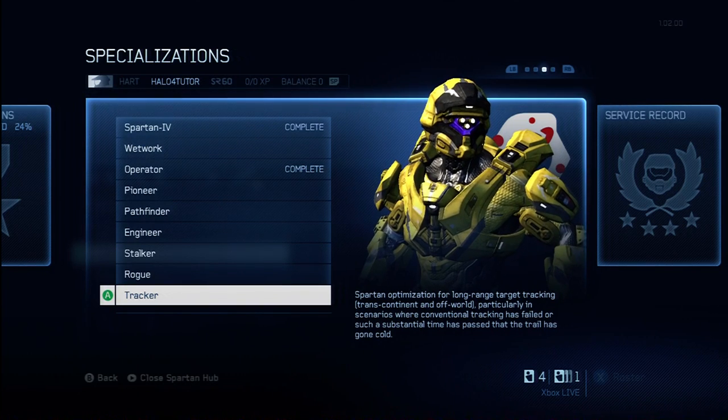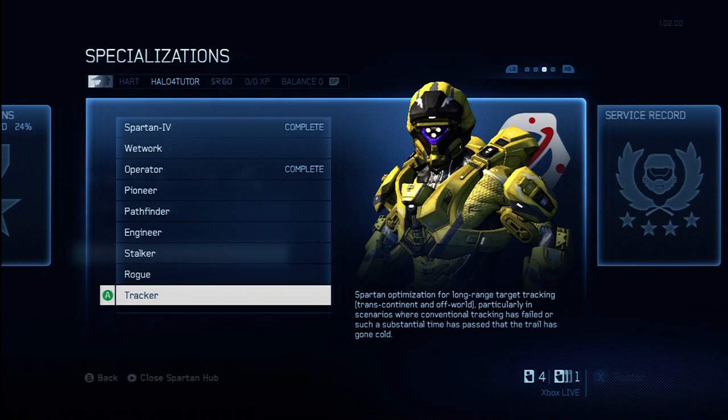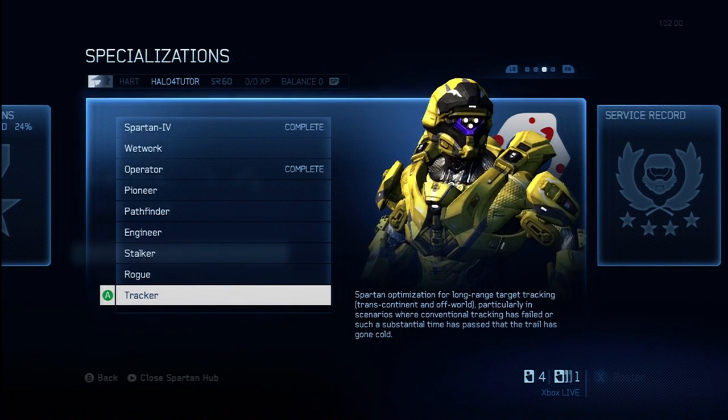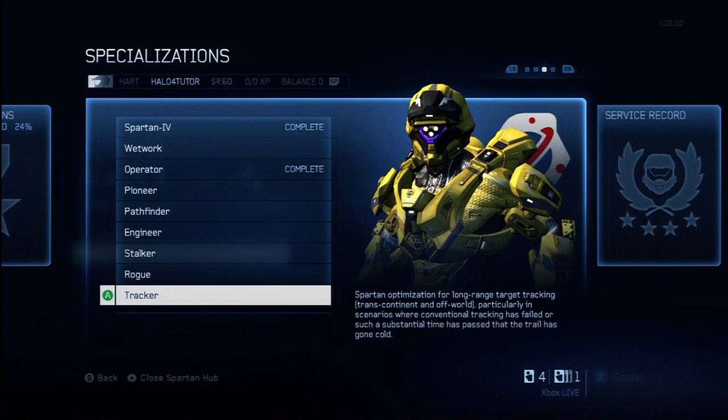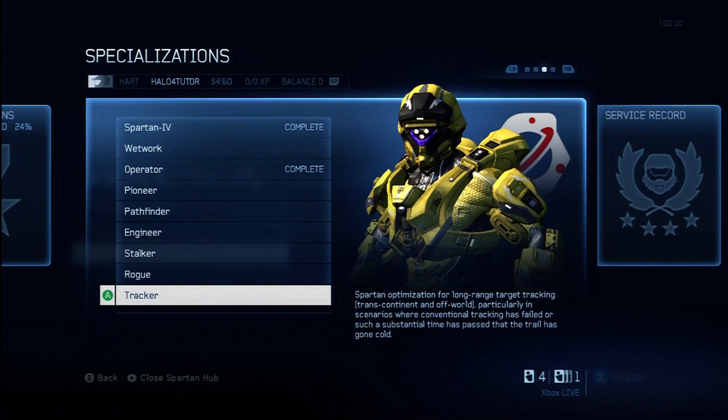I'm going to give this a D-minus. I really don't like this tactical package — it's very, very passive. For one thing, a lot of game types don't even have ordinance drops, so this would be completely useless in a lot of game types. Additionally, most of the time you get something that you want with the ordinance drops. I know from time to time you get stuff that's garbage — like a needler and a couple grenades or something. Total waste of time.